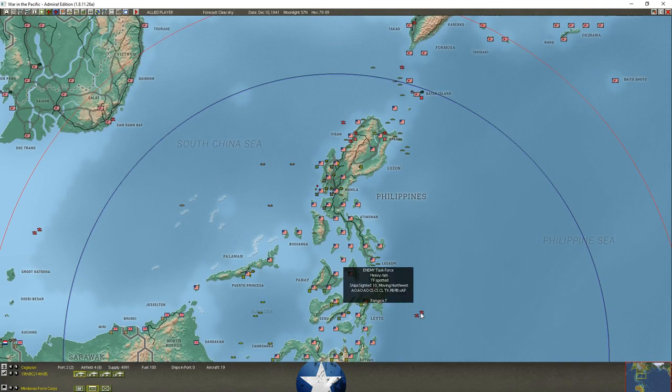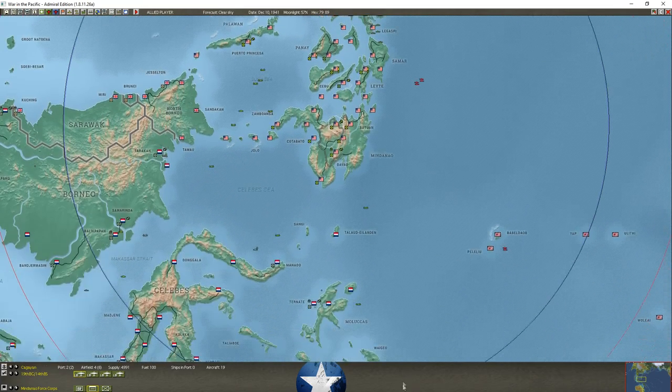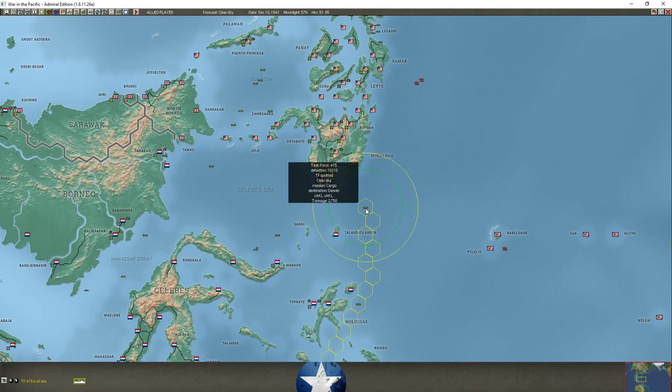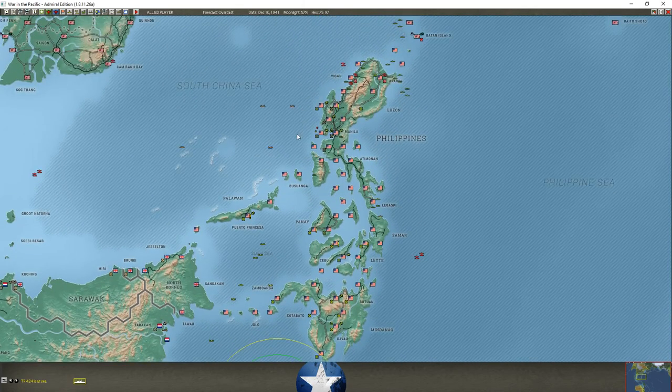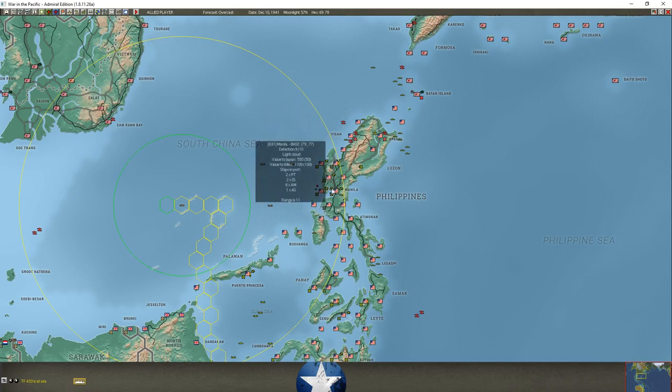These guys are moving northwest so they'll probably land at Legepsi next turn. The rest of my ships are kind of escaping. We didn't suffer any damage on our destroyers, which is good. I probably could have used the destroyers against some of these task forces if they could have penetrated the enemy cordon.